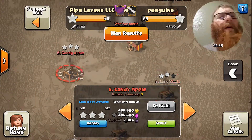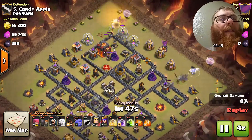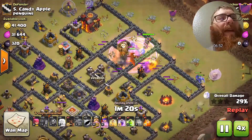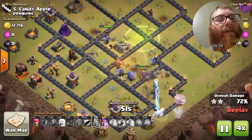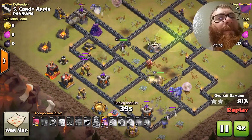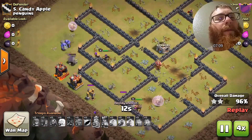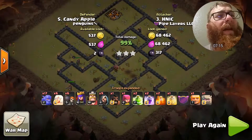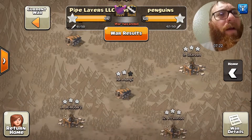Now we're going to check out Justin's attack. Justin managed to pull off a very cool attack coming in with 17 bowlers and a bunch of healers. He's making a very massive funnel with those bowlers, forcing everybody to the core of the base. The archer queen has very little difficulty taking out the defending max-level dragon, and the base is completely steamrolled — those bowlers just go through the base taking very little damage and causing utter destruction.